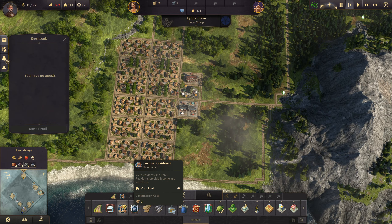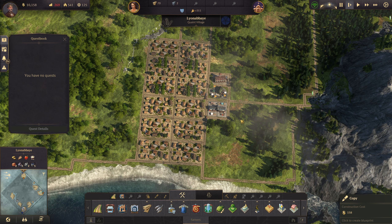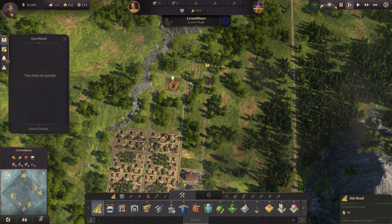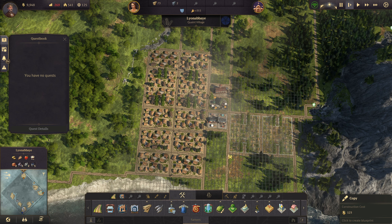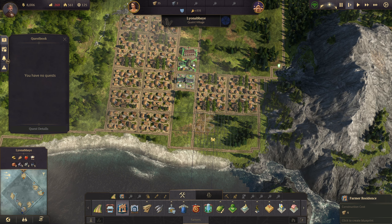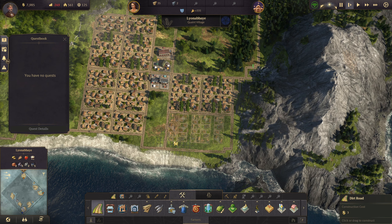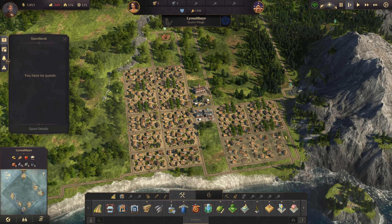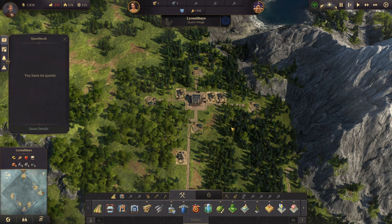We'll slow this down to make some more room for more people, more farmers. We're going to use this middle spot for public services and stuff — that's how I like to lay out my towns. We'll copy this section and put it right there. Then maybe just put like a two by three here, put a road here, and put some trees in to make it look a little more like a village.